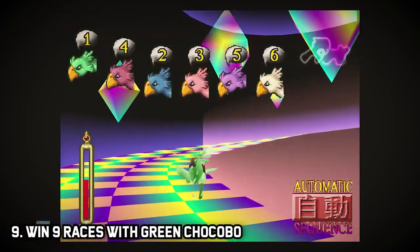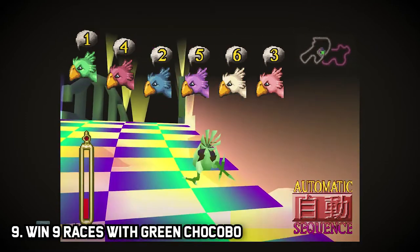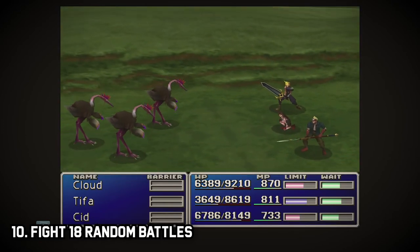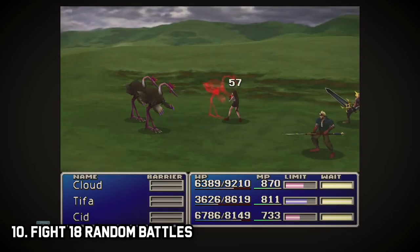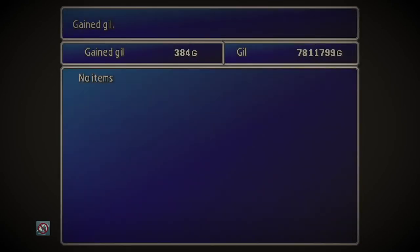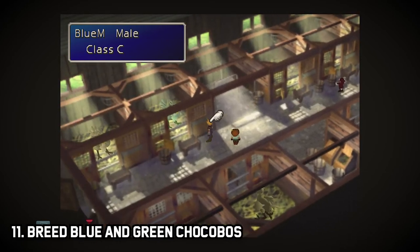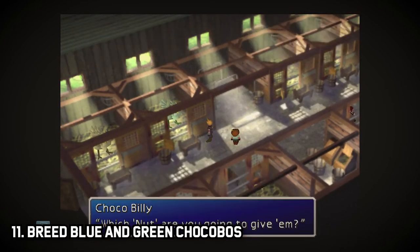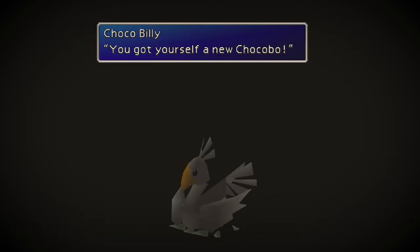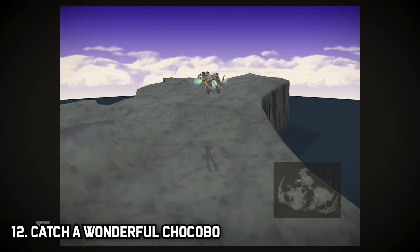Step nine: race your green chocobo and win nine races. Step ten: return to the chocobo farm and win 18 random battles outside to age your blue and green chocobos enough to breed them. Step eleven: save your game outside the farm, then breed the green and blue chocobos with a Carob Nut to receive a black chocobo. Step twelve: travel to Icicle Inn.